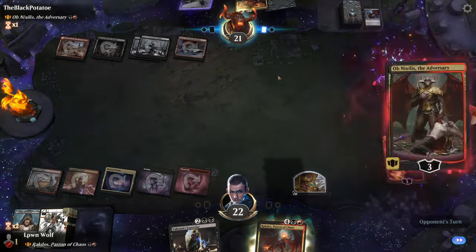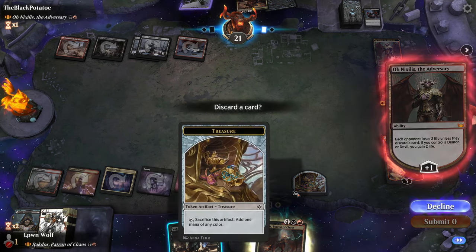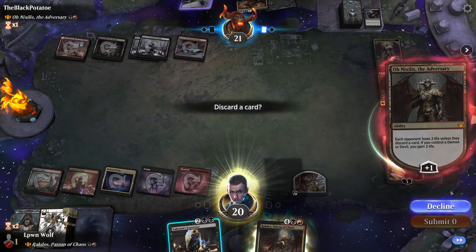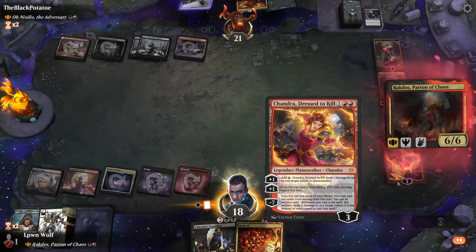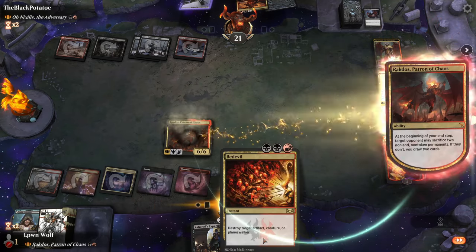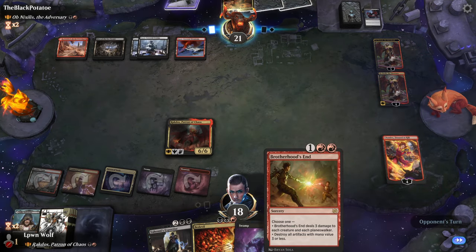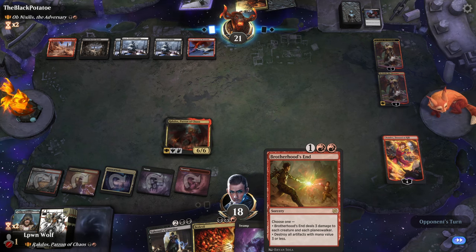Two Obnixilises — at least one's only on one loyalty. But they do get to tick up, don't they? So now this Chandra can't actually deal with them. Okay, that's pretty annoying. All because of a silly cat. Well, that's an answer — that is my entertainment. I guess we'll just try and keep that down. Luckily we have the Bedevil as well, so we can just kill one of their Walkers. Brother who's end — three damage to each creature and each Planeswalker. Now I'm really regretting not dealing one to the big Obnixilis, because I could have basically killed both of them if I had done that.